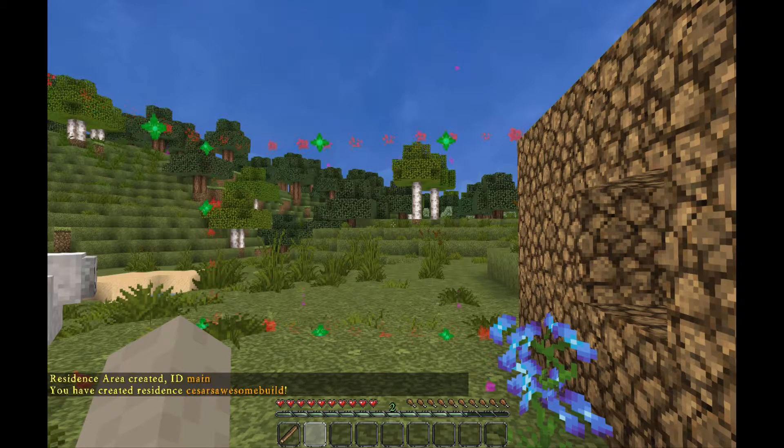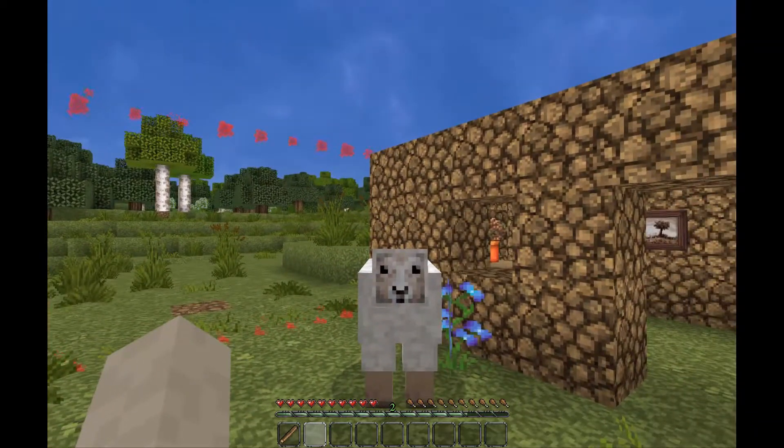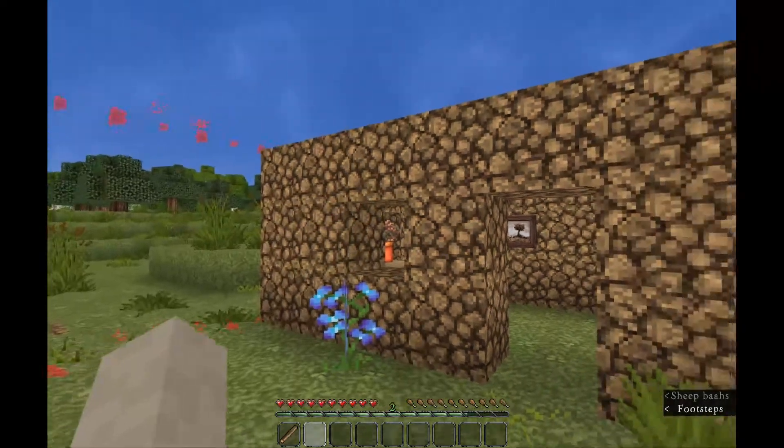Congratulations, you have just created your residence. Once you've created your residence, you'll want to set the teleport point. By default, this will usually be somewhere near the center of the residence, but it can put you in some weird places.